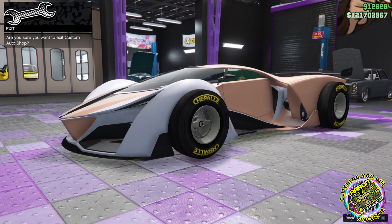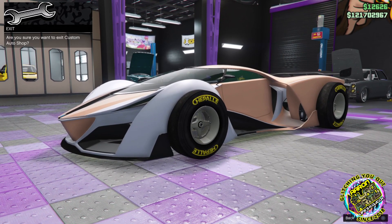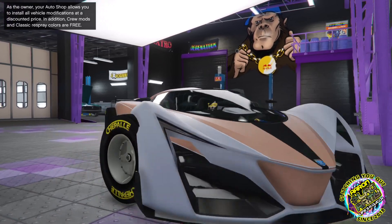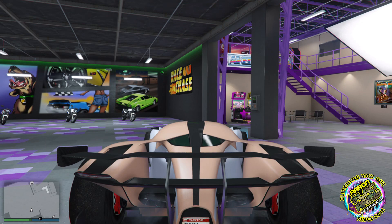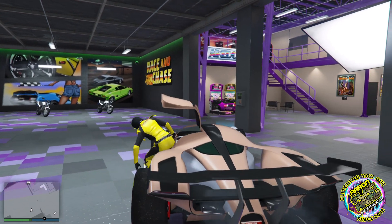Jump in it, press right on the D-pad — that'll take you into the auto shop menu. Press circle and just drive out, press X. Now that is the mod stuck to you. It's as easy as that guys.